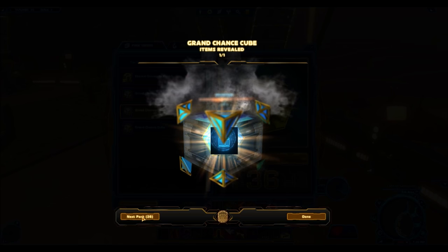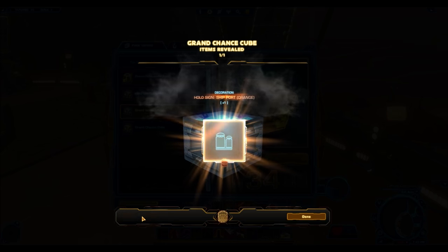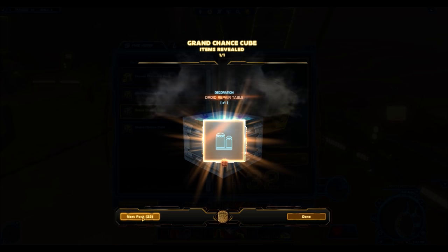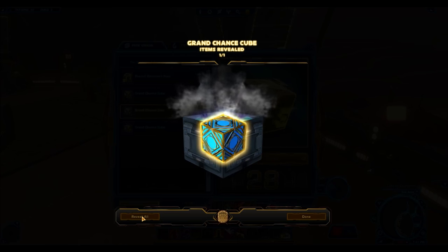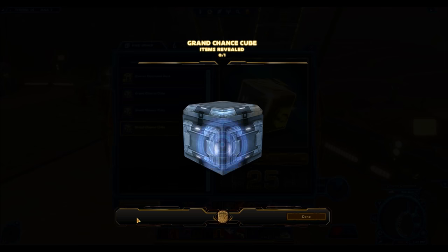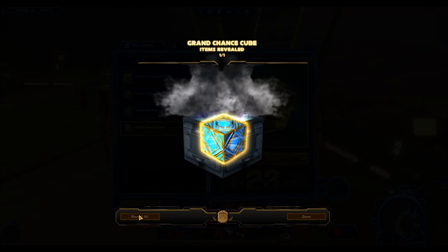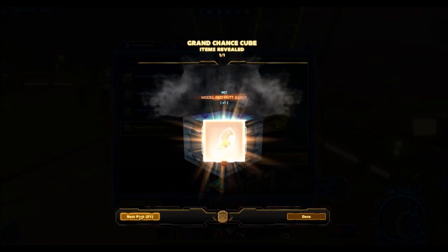This makes grand chance cubes very appealing because they can give you anything from the cartel market, including some really rare items. You can obtain grand chance cubes by opening cartel packs — they are essentially a pack within a pack, or RNG within RNG, once again showing Bioware's unequivocal love for RNG. They are pretty common drops from cartel packs, so if you buy cartel packs off the GTN or from the cartel market you can expect grand chance cubes regularly. Prior to the Revenge cartel packs you'd get around 30 per hyper crate, but Bioware reduced the drop rate and nowadays hyper crates give anywhere from 8 to 10 chance cubes.